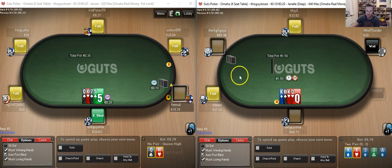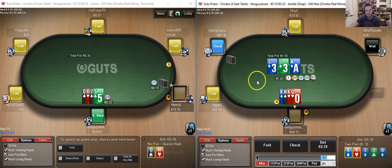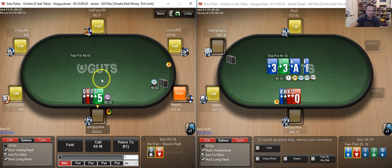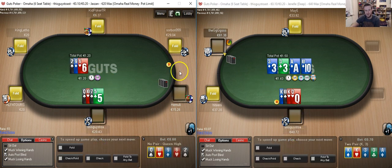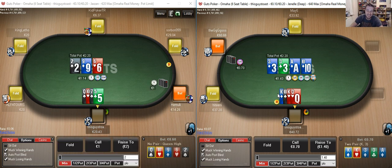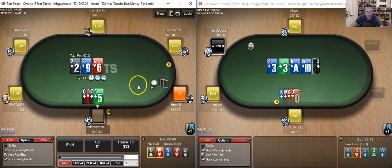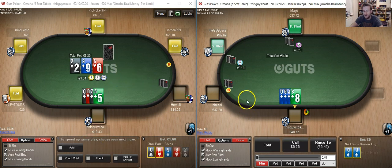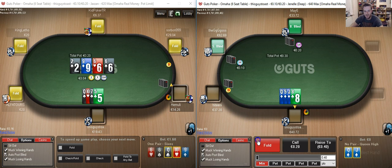If we do get three-bet we're likely just calling — we don't have an ace blocker. We're just going to check back here; our opponent can have some random aces that continue and we gain very little by betting. On the left hand table we're defending — we do have the diamond blocker. It is tempting to somewhat turn it into a bluff but the benefits are not especially prevalent. With a backdoor flush draw, a gut shot and an opponent who can give up, we are going to peel one and evaluate.